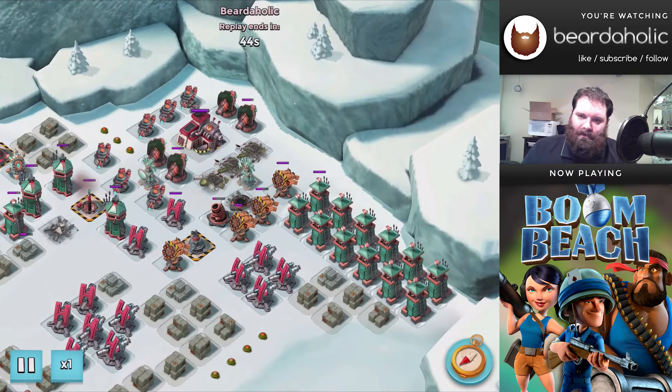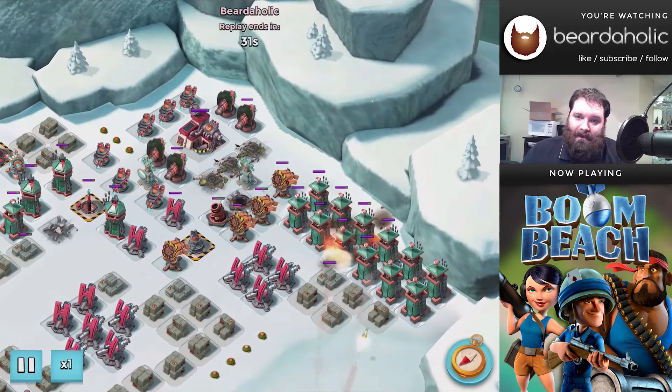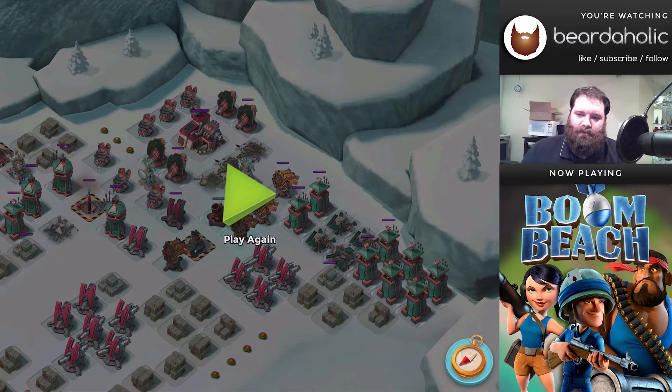Rather than shelling out all kinds of coin to repopulate troops that are getting their asses whooped, why not spend a few extra GBE to clear things up a bit better? The idea I came up with - which I thought was pretty snappy - is to take out all the sniper towers. Now you've got two things you can shock very easily with two shocks, and all you need is to get your zookas up just below the boom cannon.